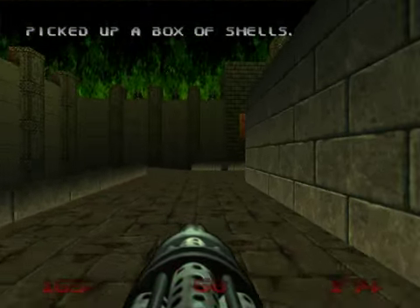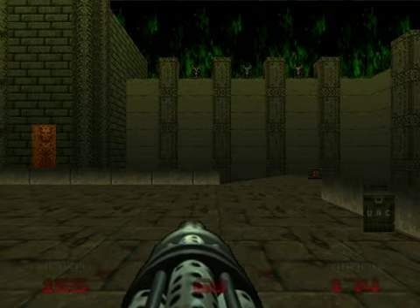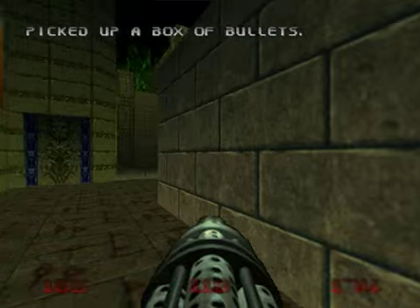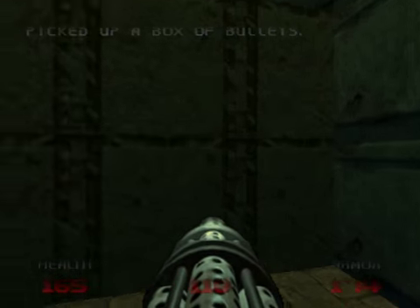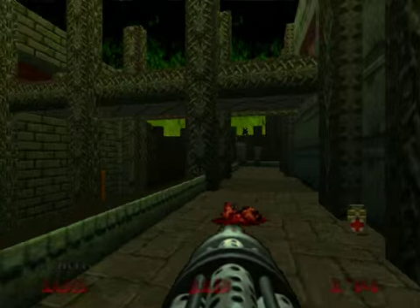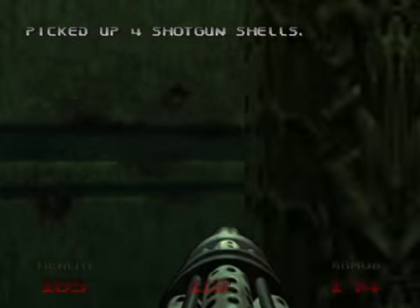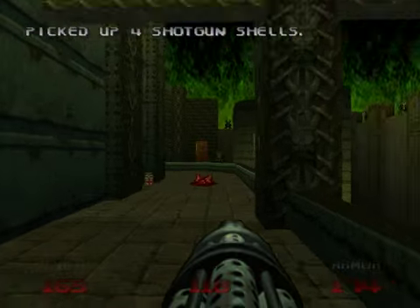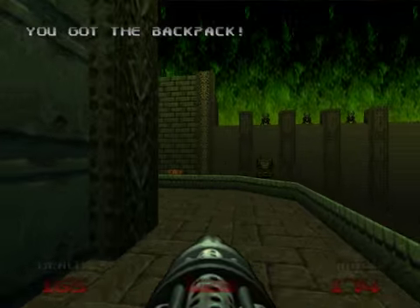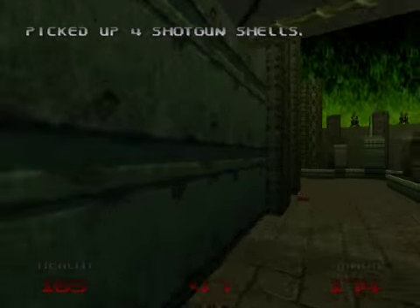There's a trap on both sides. When you run past, there will be those homing missiles, so try to evade those. Your first mission is to go up here. Nothing else here but ammo, but I wanna take it. More ammo — I will need all this ammo. A few backpacks as well.